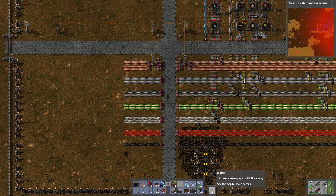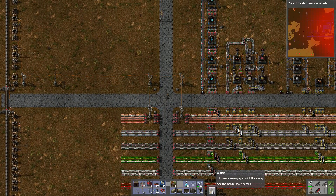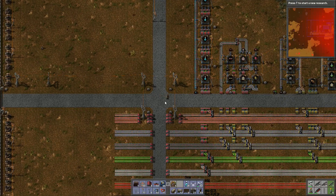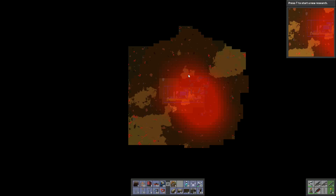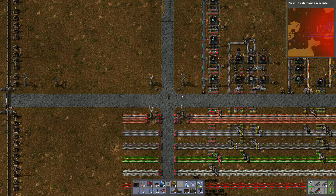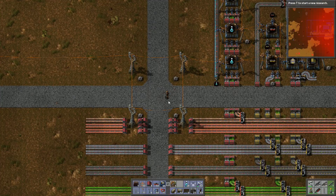We can actually see 11 turrets engaged with the enemy, and we're not taking any damage yet. We seem to be weathering these attacks without taking too much damage. We do want to get ourselves a tank and take out some of these bases, because they are getting closer and closer to our perimeter again.